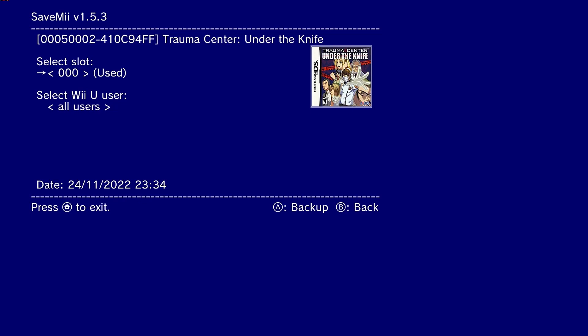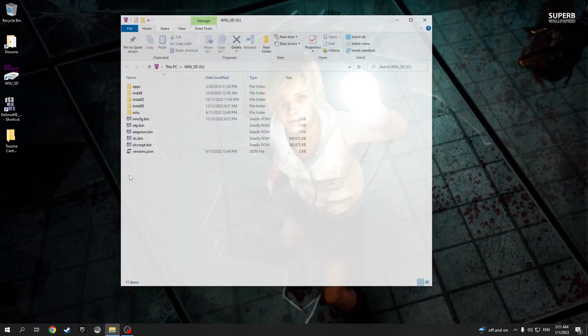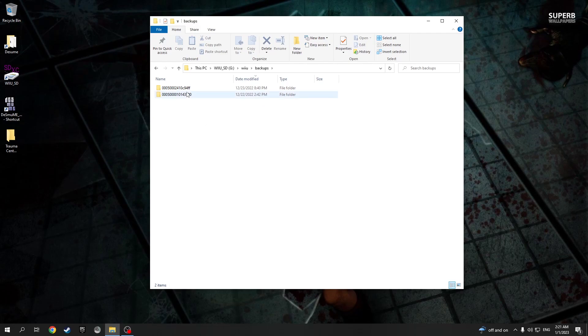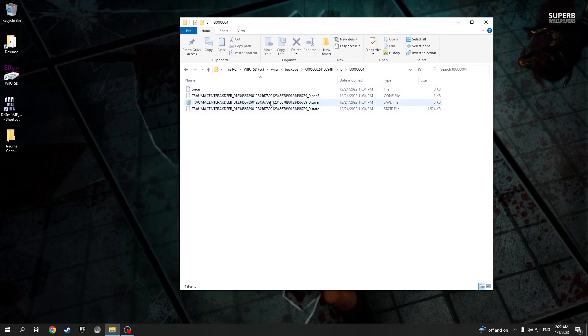This Homebrew app puts the backup on the SD card inside your Wii U. Now that it's done, you can hook up your SD card to your PC. With your SD card plugged in, open it with File Explorer. The save file will be in 'wiiu/backups' and you'll see a list of folders, each representing a different game. The folders inside are numbered and those numbers correspond to the slot you used in SaveMe. I chose slot 0, so I'll open that folder.